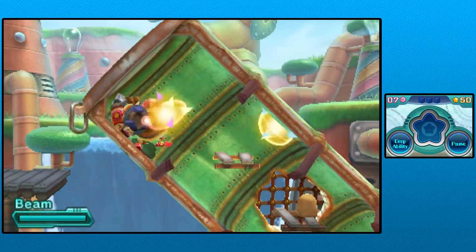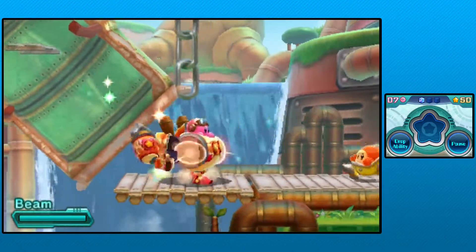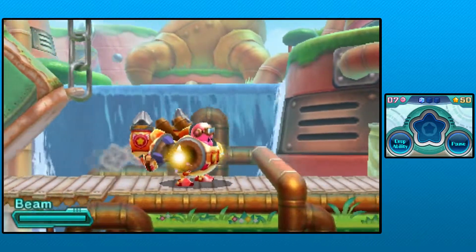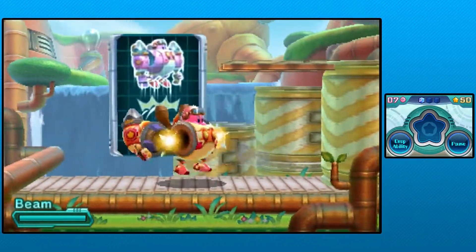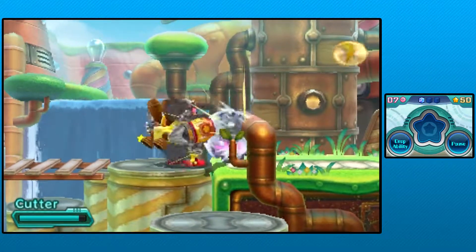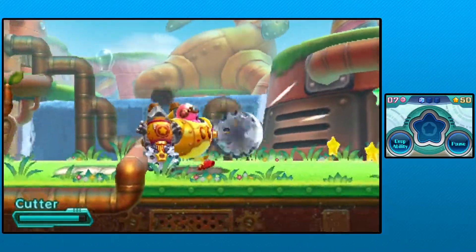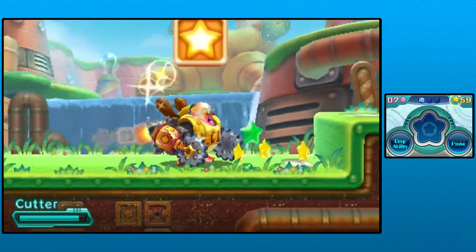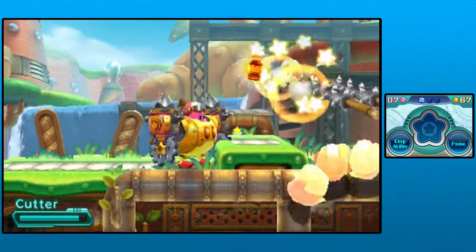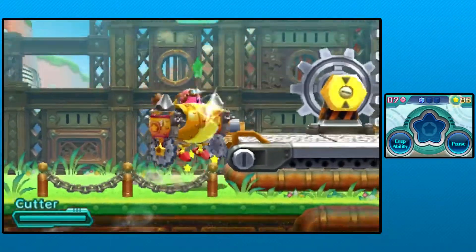I love how the Robobot armor jumps onto the warp star and just holds on - that's kinda cute. Everything in this game is cute, it's a Kirby game. We just got our first code cube. Does every enemy have a Robobot equivalent? Cause that's kinda cool if they do, there are a lot of different abilities you can get from enemies. And you are a sandcastle? There was that sandcastle Pokemon revealed recently - I guess Kirby did it first.